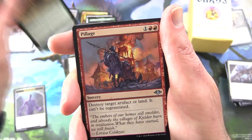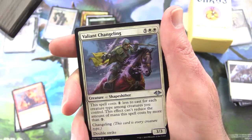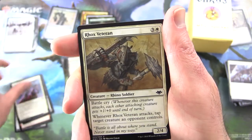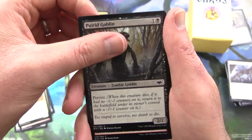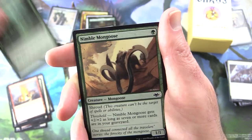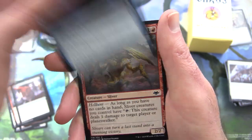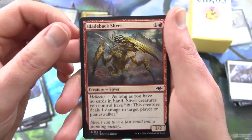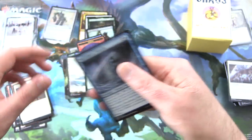Uncommons: Pillage, Feaster of Fools, Valiant Changeling. Commons: Rocks Veteran, Putrid Goblin — creature Zombie Goblin, you should have a bath sir — Magmatic Sinkhole, Weather the Storm, Nimble Mongoose, Umazawa's Charm, Choking Tethers, Bladeback Sliver — that is a very cool sliver — Reprobation, and Moonblade Shinobi.